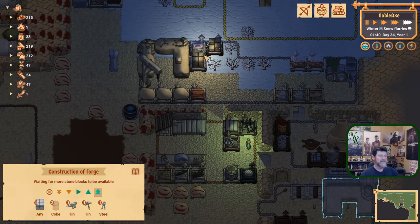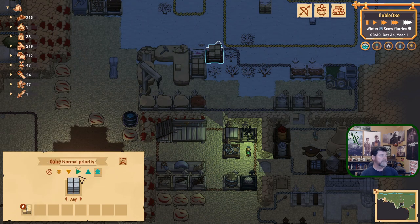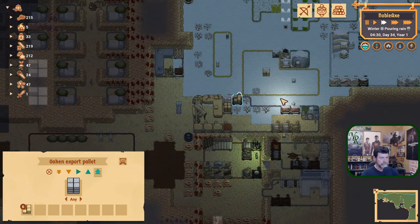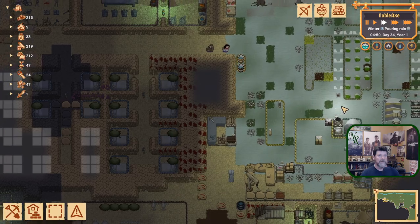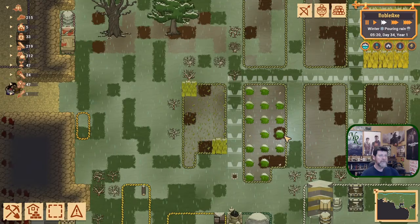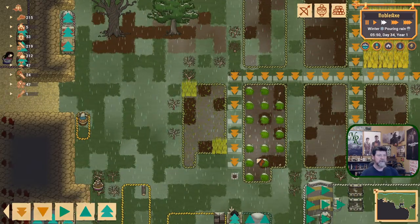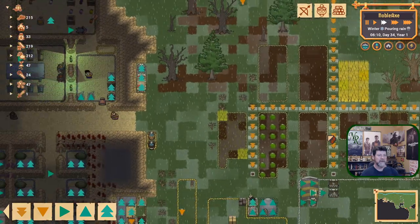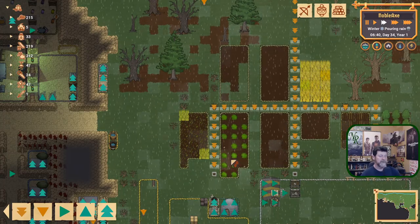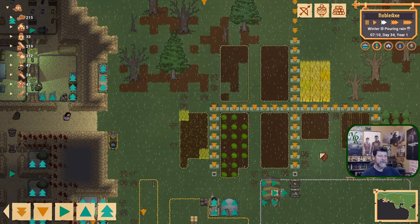It doesn't say what kind that is — oh, slate. Okay. This is what I was talking about: if we got a warm spell during winter. Pouring rain — is there a chance we can start harvesting again? I'm not getting any arrows showing me there's work to do. So it's probably just turned off as long as it's called winter. Yeah, that makes sense.